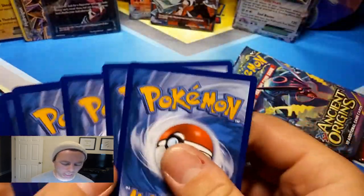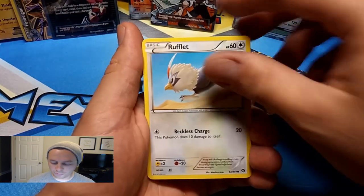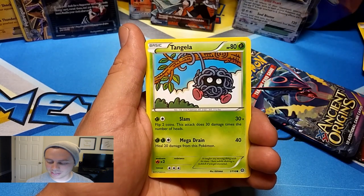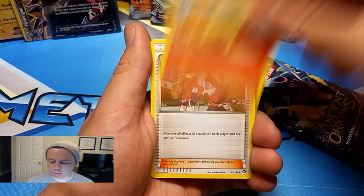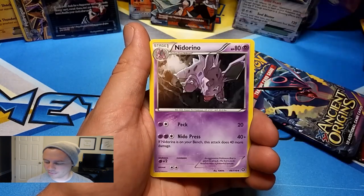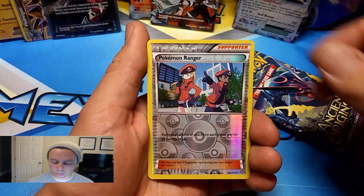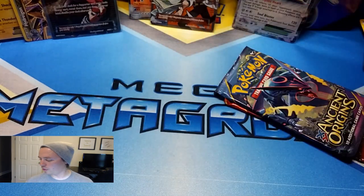Jangmo-o, Jangmo-o. Rufflet, Larvesta, Joltik, Tangela — almost the same pack — Ponyta, Rapidash, a Pokemon Ranger, Nidorino, Nidorino, a Reverse Holo Pokemon Ranger, and a Samurott. We've seen this card quite a few times.